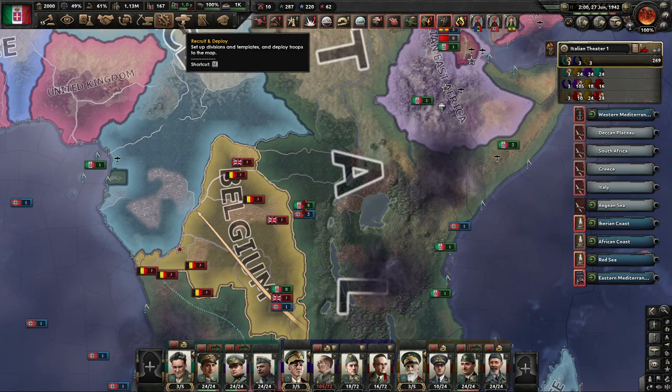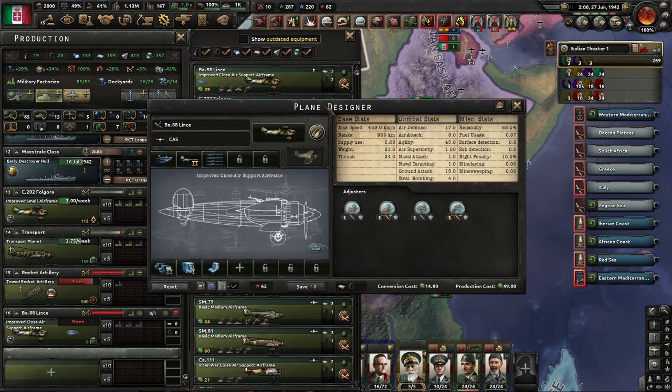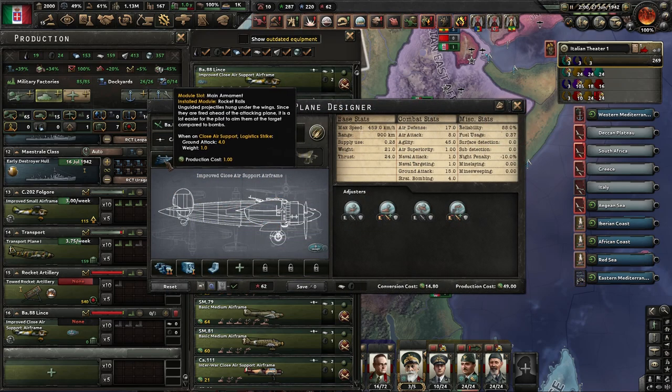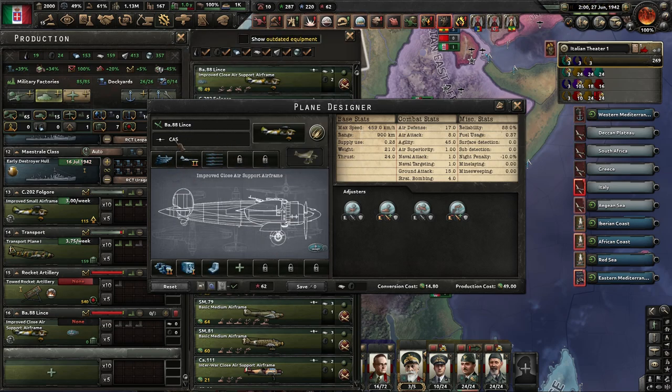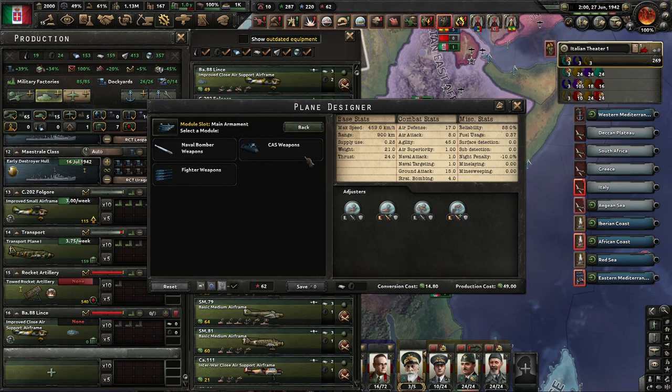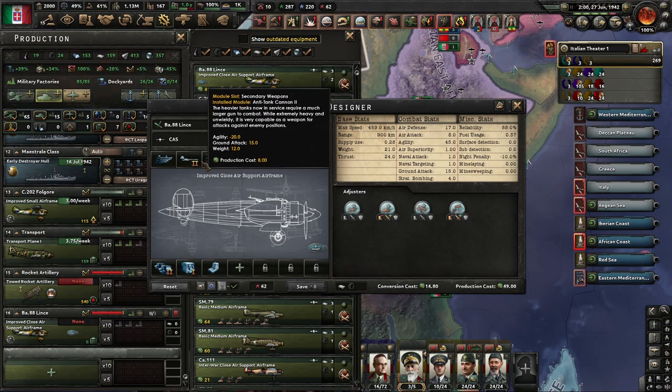Let's take a quick look at the aircraft designer. On the left again is the main weapon, and that chooses the role. For aircraft, it doesn't have a drop-down — the role is automatically assigned when you choose the type of weapon. CAS would be close air support, and then you have fighter weapons and naval bomber weapons. This is a small aircraft frame, so it's not used for tactical or strategic bombing. If you want those choices, you have to go with a bigger frame.